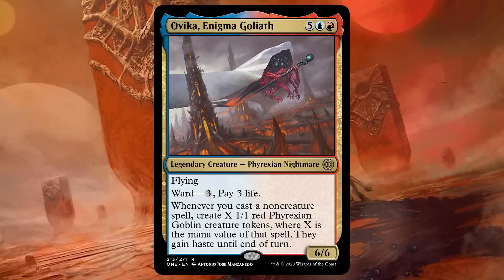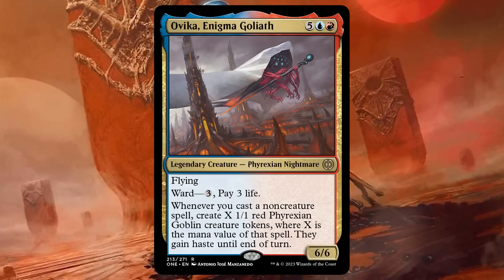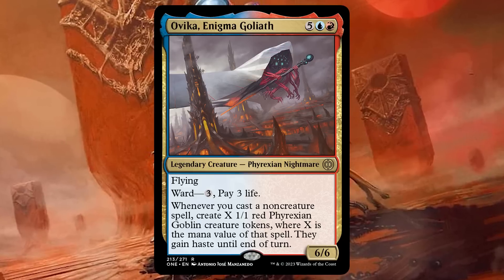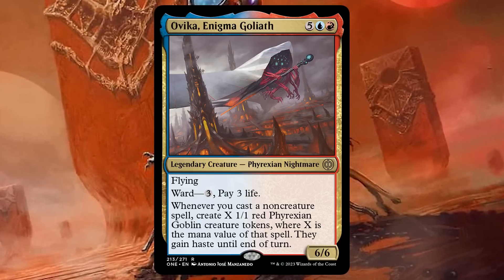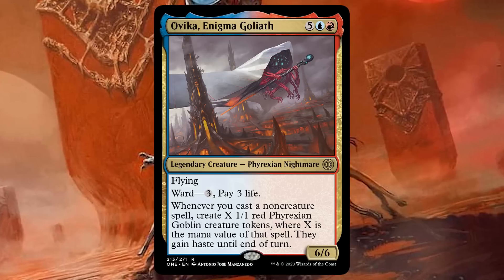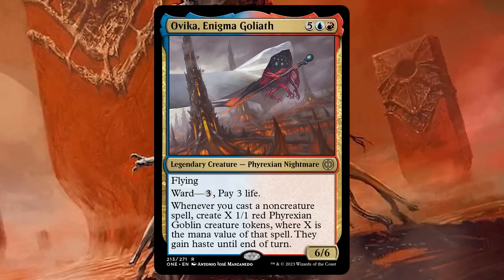Ovika, Enigma Goliath is 5 blue-red for a 6-6 Phyrexian Nightmare. It's got flying, ward 3, and pay 3 life. This is the important text: whenever you cast a non-creature spell, create X 1-1 red Phyrexian Goblin creature tokens where X is the mana value of that spell, and they gain haste until end of turn.